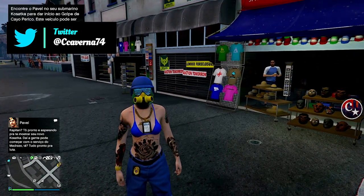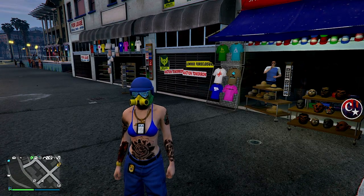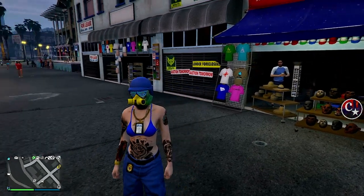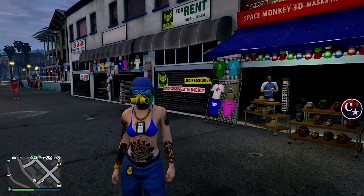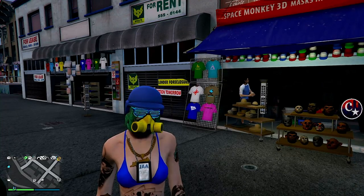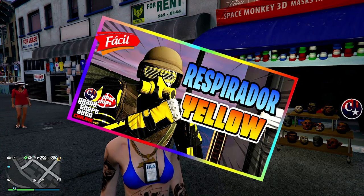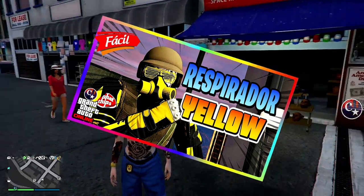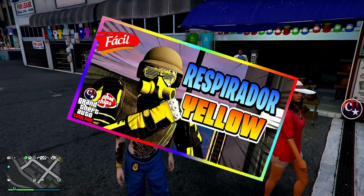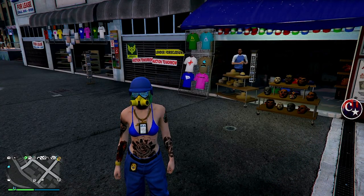Galera, atendendo a vários pedidos, inúmeros pedidos, eu vou estar mostrando novamente que continua funcionando — o método da gente estar adquirindo os respiradores coloridos, os respiradores modeds. E pra fazer isso, a gente necessita ter este respirador amarelo. Eu trouxe na semana passada o método de estar obtendo este respirador amarelo, que é em uma missão.